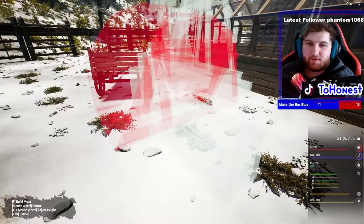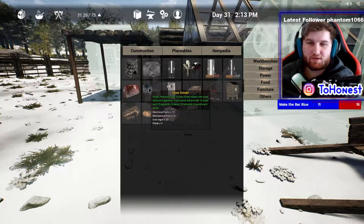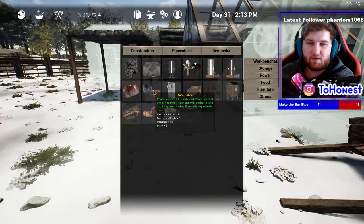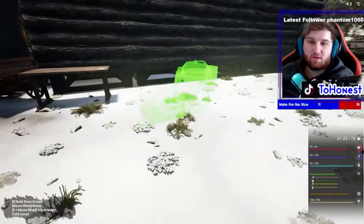The mixer isn't something I need right now but later in the game it'll be really helpful. The stone grinder — it requires 100 and grinds small stones into sand and iron fragments. Each roll provides 10 sand and 2 iron fragments, and it takes 20 points to grind each stone. This is apparently really good because smelting stones normally gives you one iron fragment — this just doubles that.